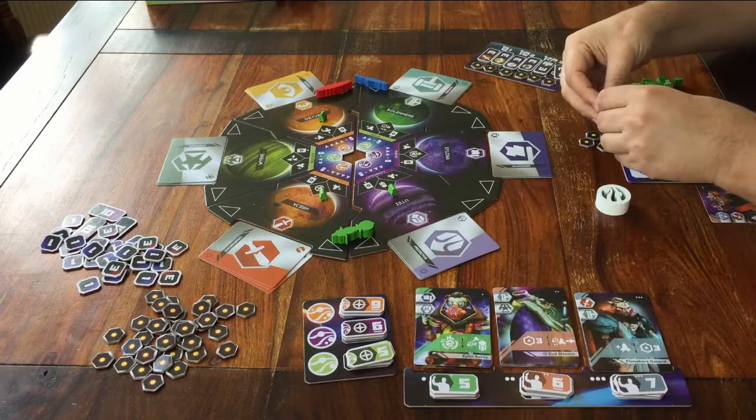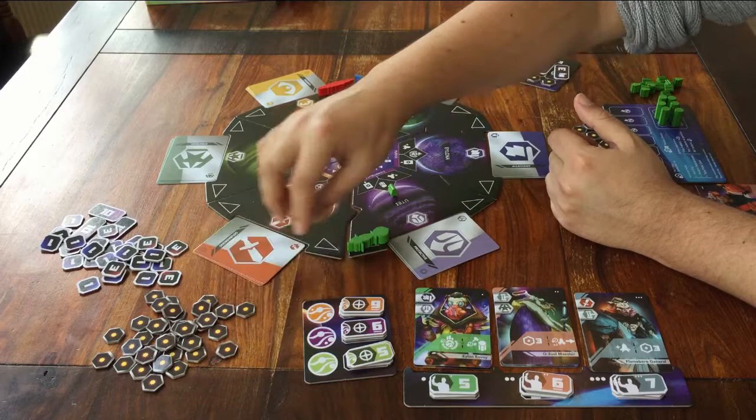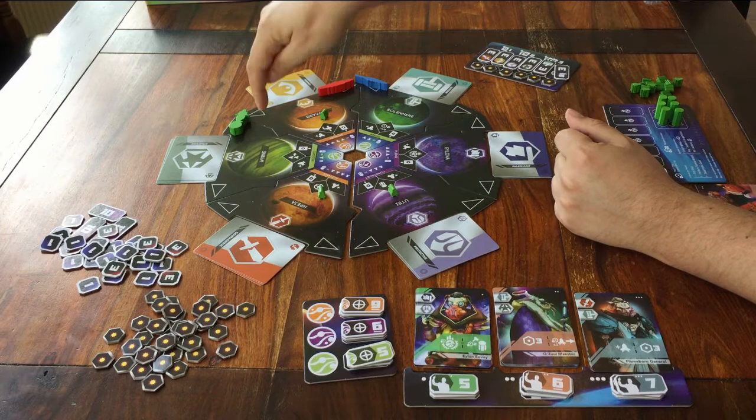So how do you play it? What do you do when it's your turn? That's quite easy to explain. First you move your own big spaceship, and then you do whatever you can on the space that you land on. Move your ship, and take your action.